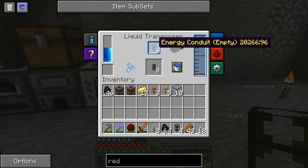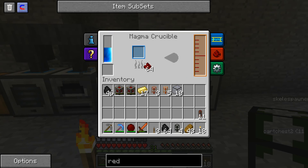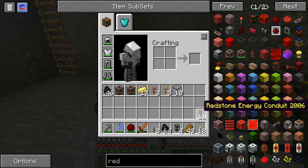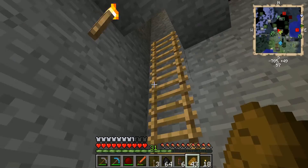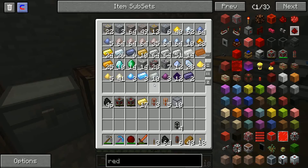We got 11 energy conduits — that might be good. While we're setting this up I'll try to get as much liquid redstone as I can to fill the rest. I like that these machines keep the energy they had from before. Let's take these conduits and string them up. Then I'm going to get my crescent hammer, which I put somewhere.